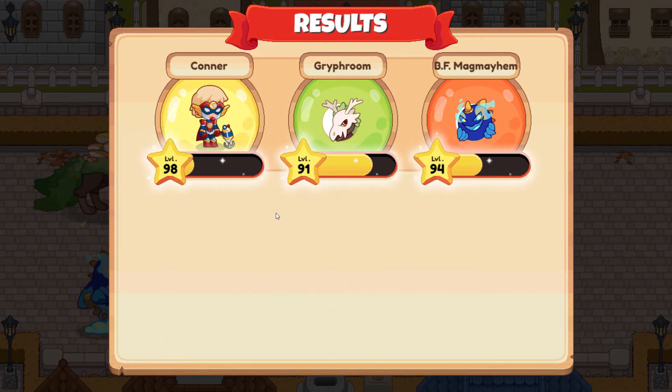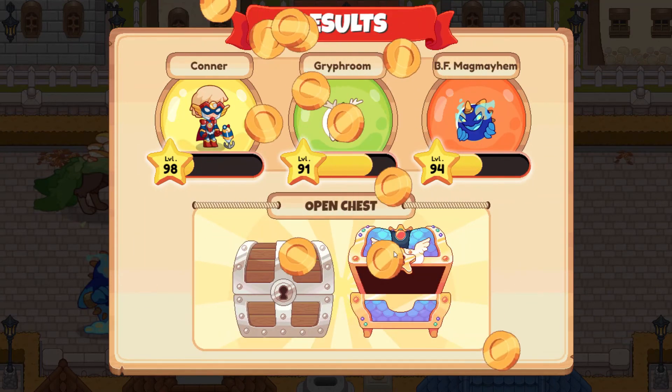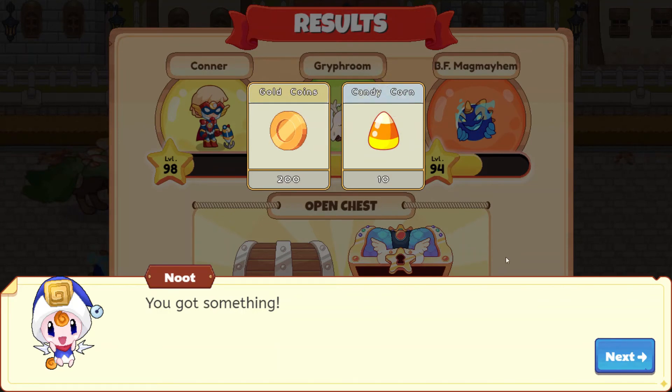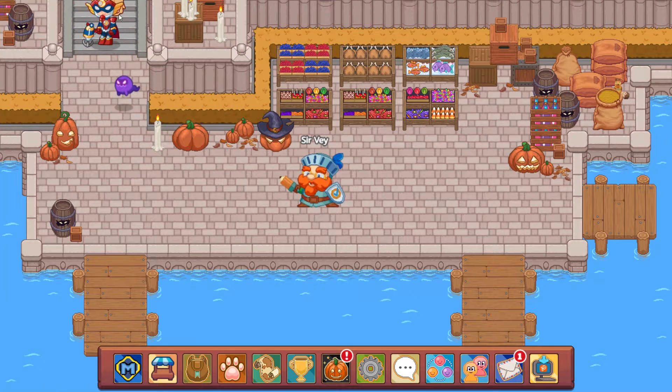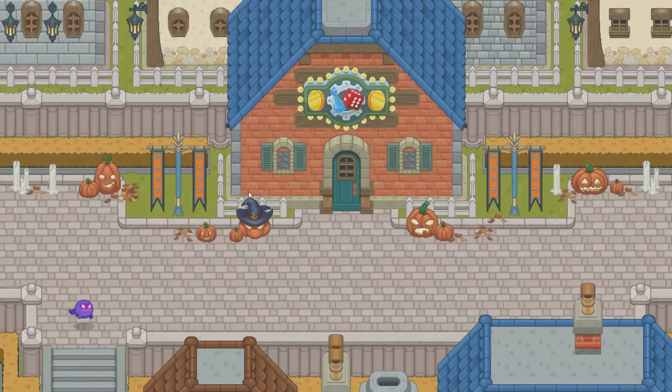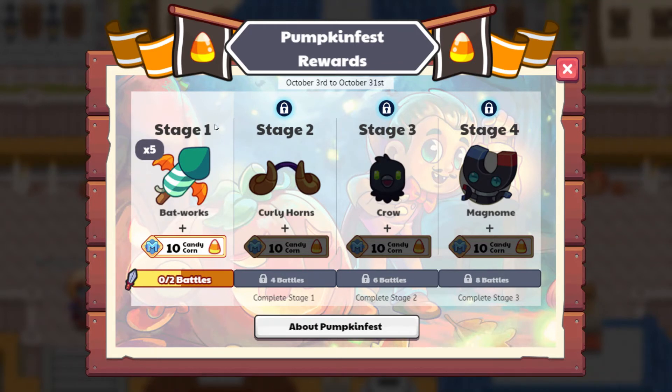A few more stars here. Let's open up our chest — and there are the candy corns: 200 gold coins and 10 candy corn. Awesome. So we now have 20 candy corn. Let's go ahead and head up a little bit higher and push this button. Here we have our Pumpkin Fest rewards. We are going to need to do 2 plus 4 plus 6 plus 8 battles in order to get all of these rewards. We'll get Batworks, Curly Horns, Crow, and Magnum. 4 plus 6 is 10, 2 plus 8 is 10, 10 plus 10 is 20 — so just 20 battles and you'll be able to get these rewards.